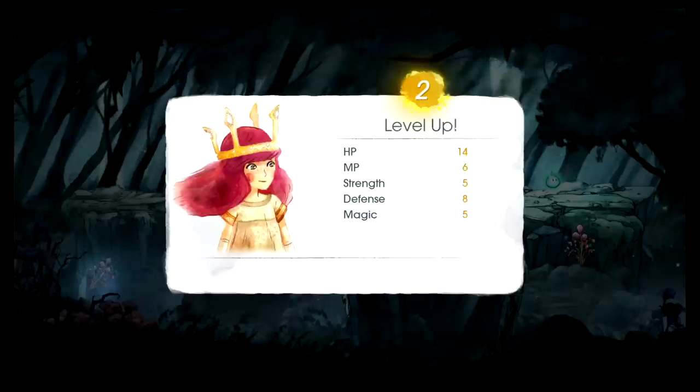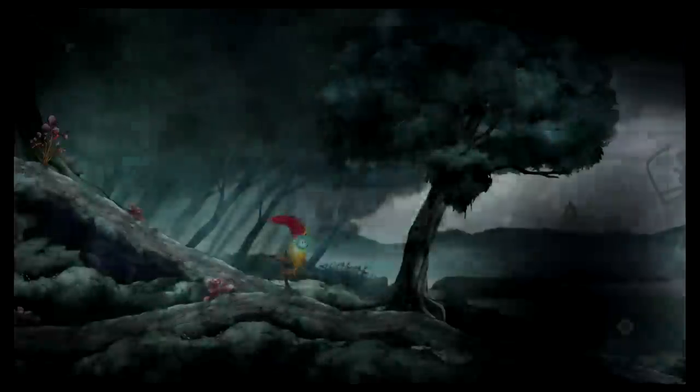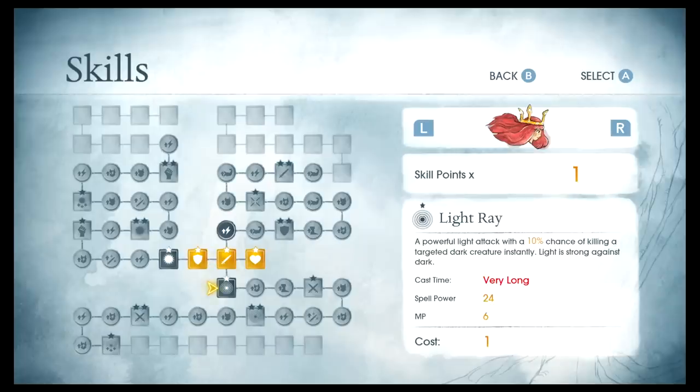So I leveled up — cool. She has quite the skill tree. I've got three options: Light Ray, a powerful light attack with a 10% chance of killing a targeted dark creature instantly; Starlight, with a long cast time; or an MP upgrade.